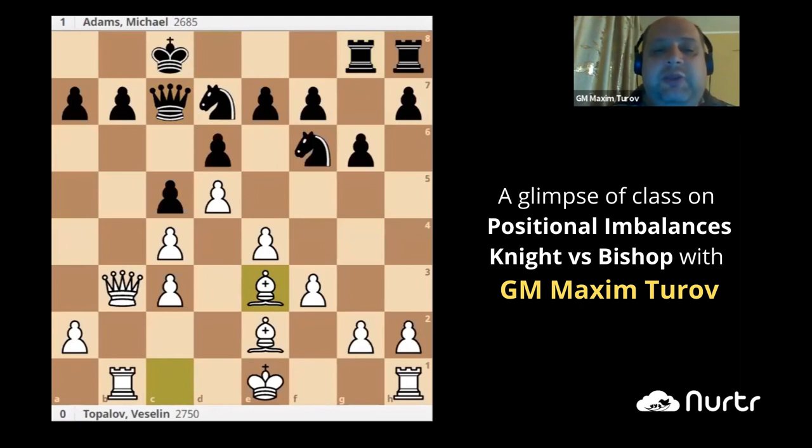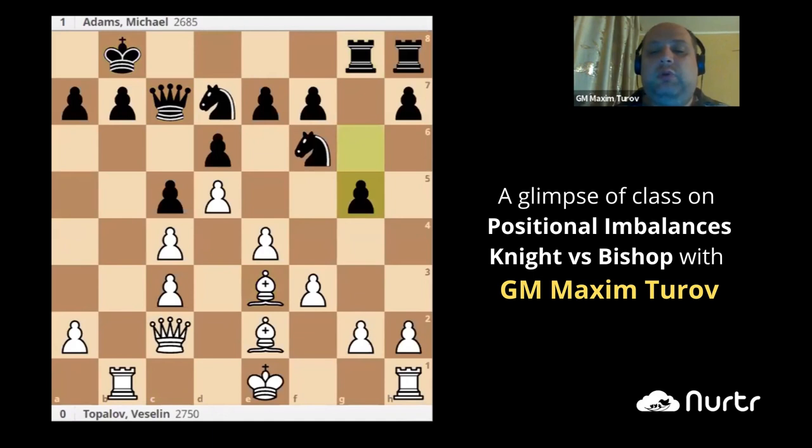Of course, the most safe place for the king is a8, to be able to protect the b7 pawn with the rook if necessary. G5, castle, rook g6.